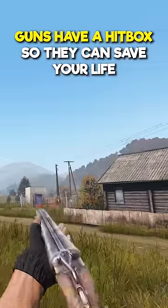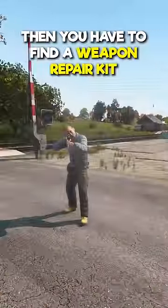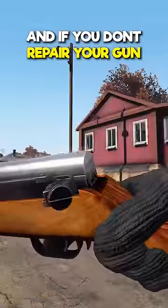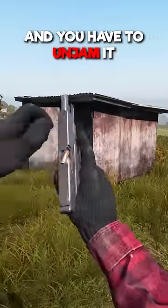Guns have a hitbox so they can save your life. If someone shoots you in the gun, it will absorb the damage, but it will damage your weapon. Then you have to find a weapon repair kit and repair your gun. And if you don't repair your gun, it can actually visibly jam, and you have to spend a good 30 seconds getting that bullet out.